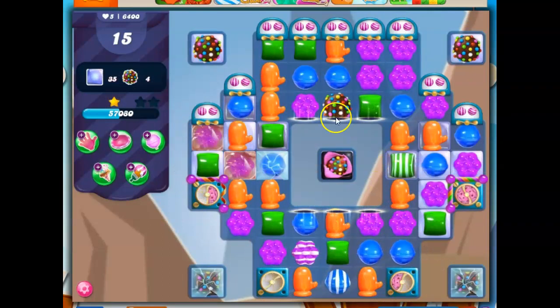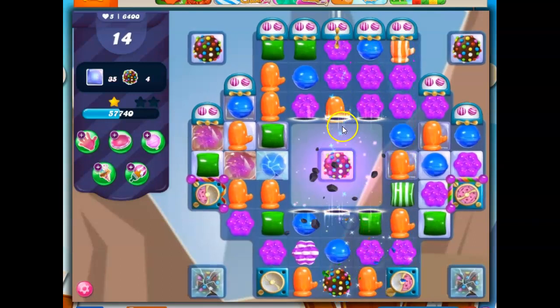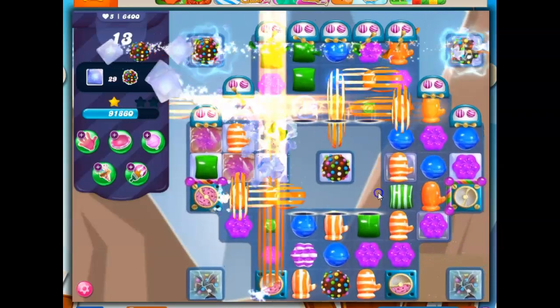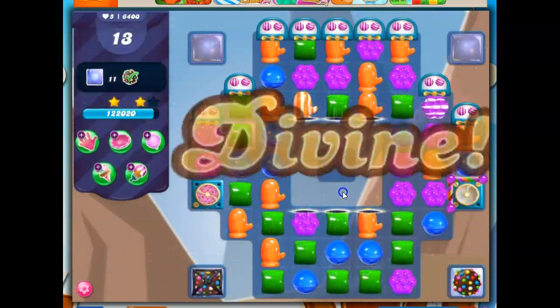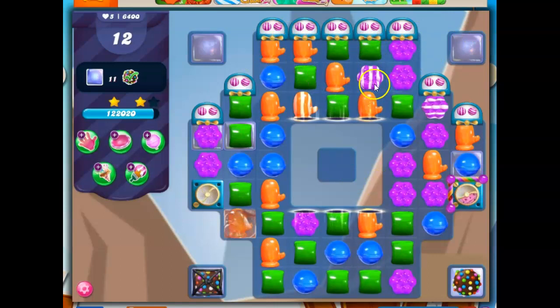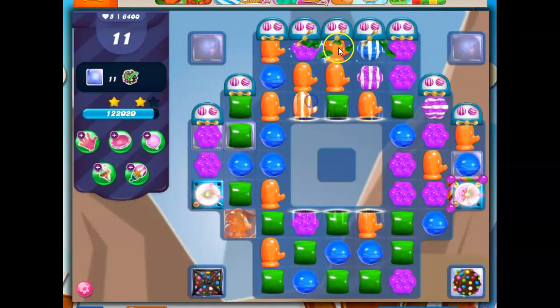That looks nice. I'm going to go ahead and hit it and make it into a color bomb. The stripe isn't going to hit this guy because it was protected — it was insulated. I've got a decent amount of orange on the board, and that really helped. This guy's about to go. I still have to do something up here, maybe get a stripe gently coming through.